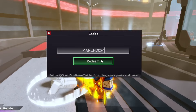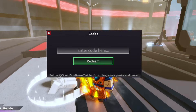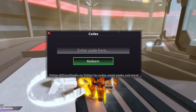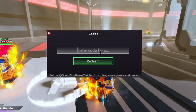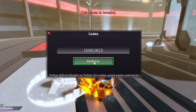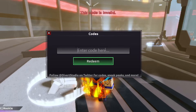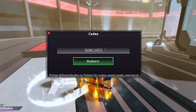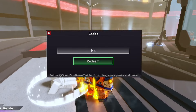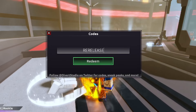We can try 'March2024' — let's try it. That's not working. Let's try 'LuckyMonth' since it is the lucky month. Let's try '150kLikes' — no. '100kLikes' — no. '50kLikes' — no. So they haven't released the likes codes yet. The only working code as of now is 'ReRelease' — R, E, R, E, L, E, A, S, E. Get that code for yourself.